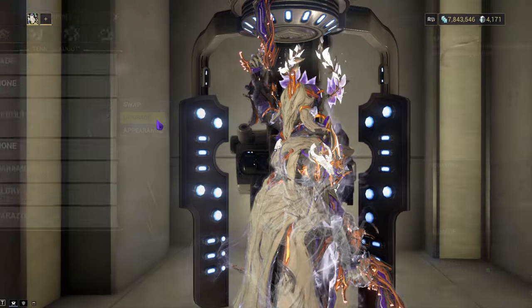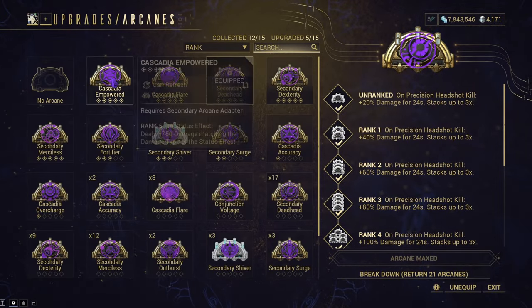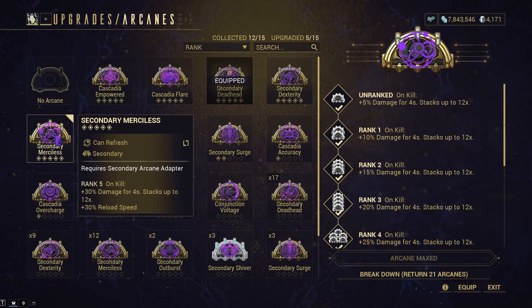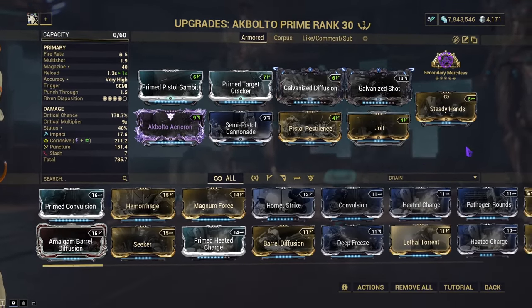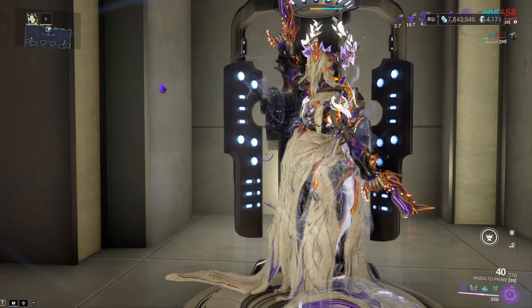I'll show off the build before we go into Steel Path. This is what we'll be running, but I'm probably going to be changing Deadhead to Secondary Merciless just for that extra reload speed, since it's not built into my weapon. So I will see y'all when we go to Steel Path.